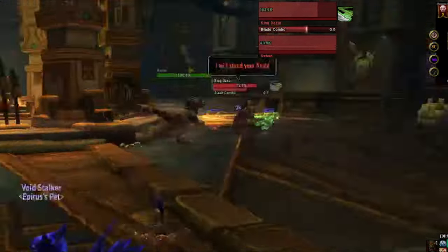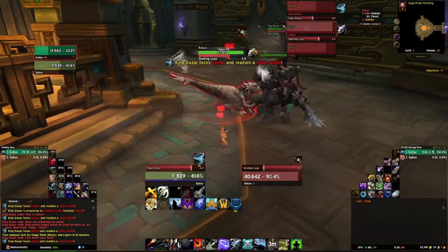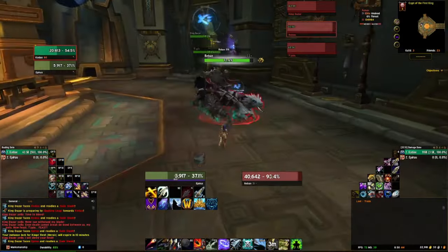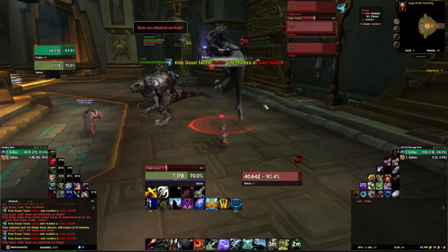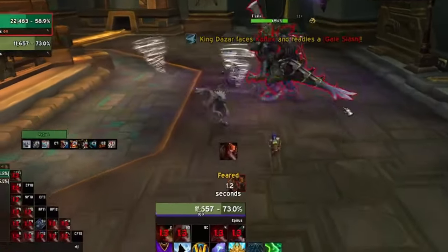It may take a couple tries though. Some things that can help out is using your misdirection skill to take away the aggro of the Raptor. You can also use your camo skill, but ultimately it's not too hard — just keep trying Tame Beast on the undead Raptor. Definitely helps having a friend that knows what you're doing. And boom baby, we got it! Hell yeah.